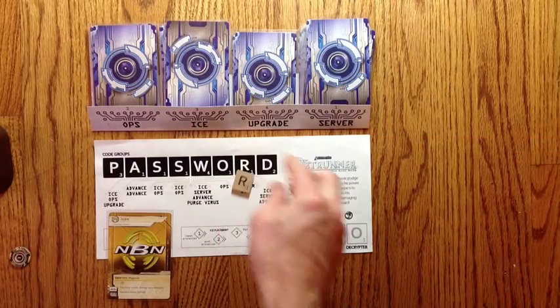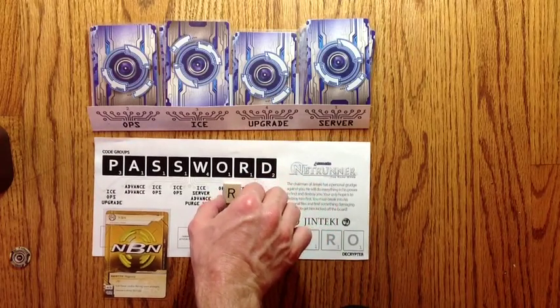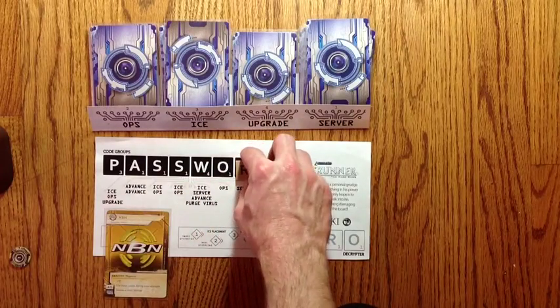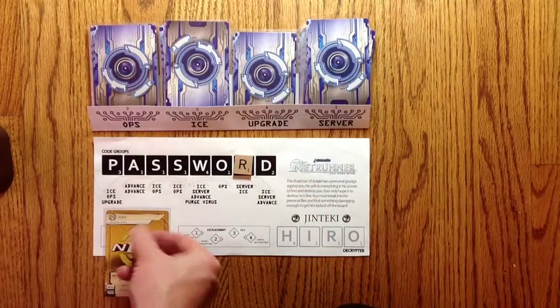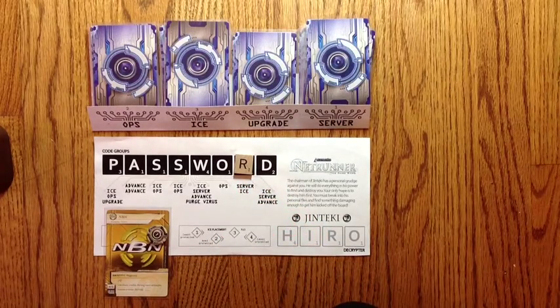On the corporation's turn, they're going to draw a tile. If the matching space for that tile is open, they're going to place it there. Otherwise, you can place it in any spots you want in this row. The number on the tile will tell you how many credits the corporation gets, and underneath it will tell you what actions they can take.